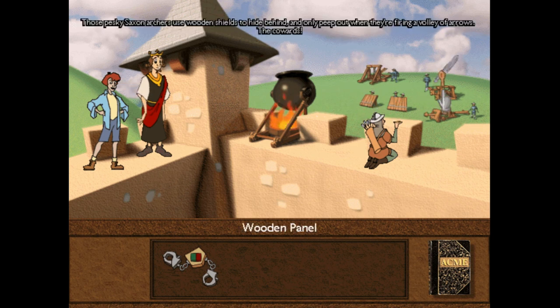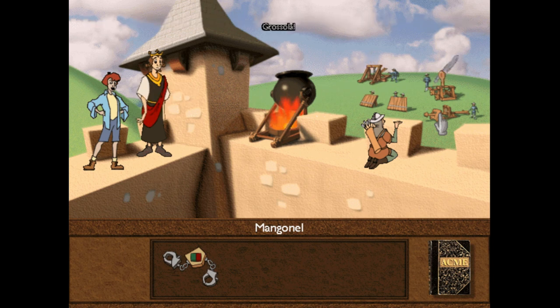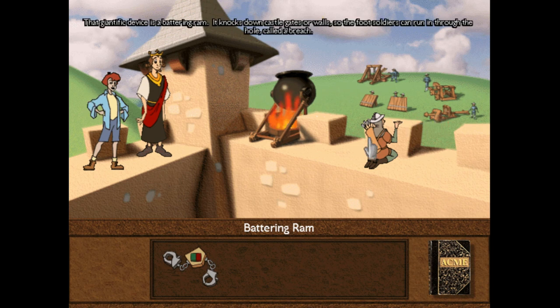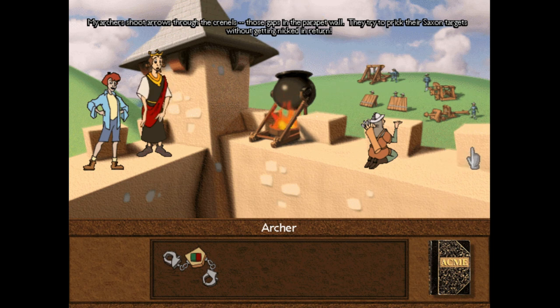Those pesky Saxon archers use wooden shields to hide behind, and only peep out when they're firing a volley of arrows. That Mangonel hurls huge boulders up and over the walls — it can even fling dead animals. Polly makes up some of her own words, like 'grossola' and such. That device is a battering ram. It knocks down castle gates or walls, so foot soldiers can run in through the hole, called a breach. My archers shoot arrows through the chronos — those gaps — in the parapet wall.